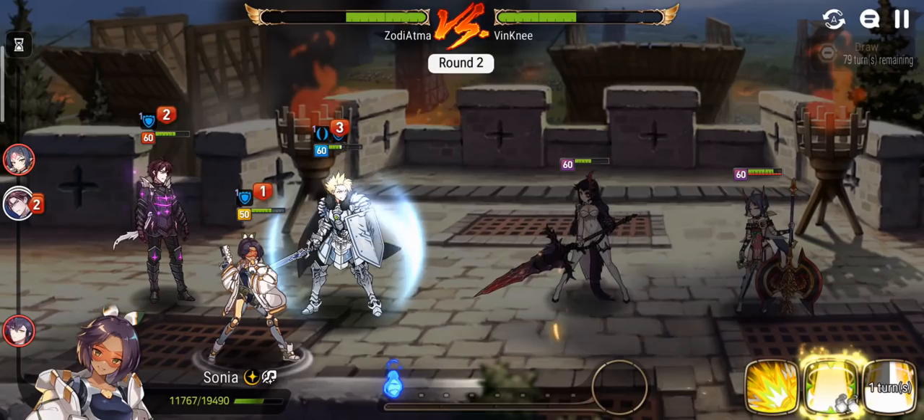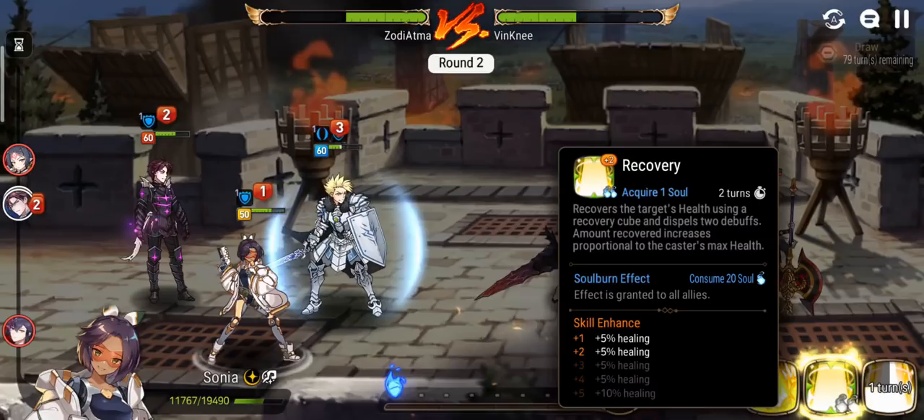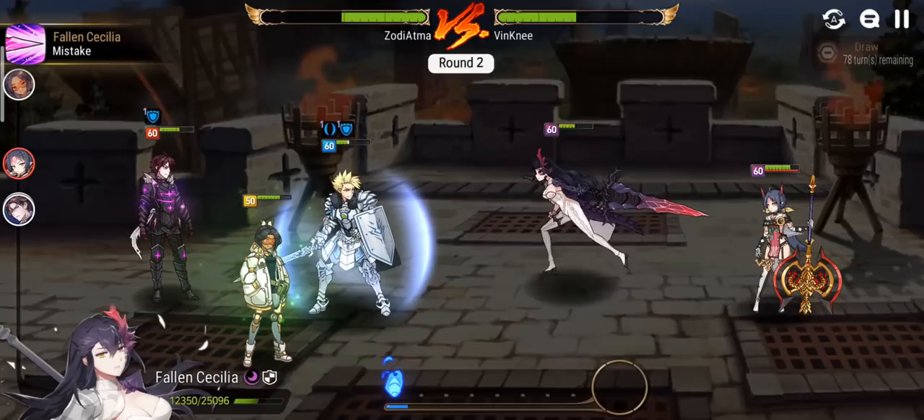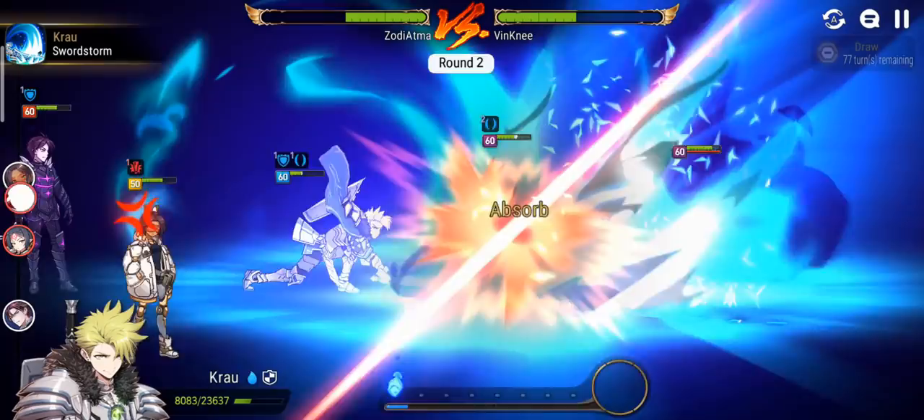One thing going for Sonya is her cooldowns are pretty low — 4-turn S3 and 2-turn S2. But her S2 heal multiplier is way too low. It does dispel 2 debuffs, but the healing is just way, way too low. If it were higher then yeah, I could see her being pretty good.